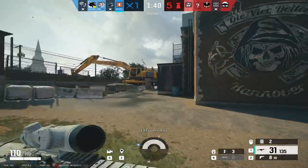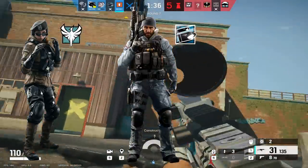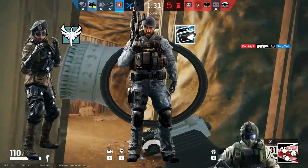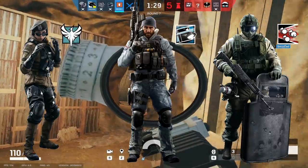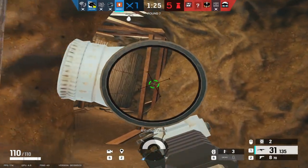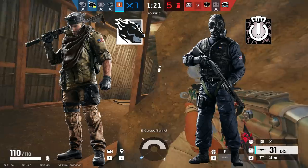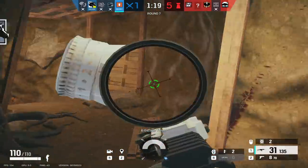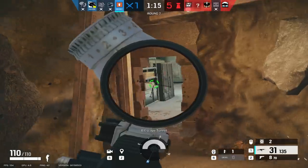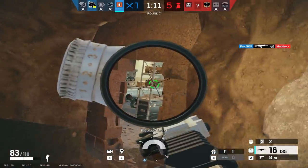The other two or three open spots are usually filled by Zofia, Sledge, or Buck, and then one of either Thatcher if he's not banned, Capitao, Jackal, Twitch, Iana, Finka, Fuse, or that third hard breacher such as Ace. The strongest two attackers on this map are definitely Maverick and Thatcher, as either one makes it much simpler to open the exterior walls on the top floor bombsites without the added difficulty of clearing Cade and Bandit beforehand. If you're solo queuing, try to keep at least one of the two unbanned and run that op to help your team the most.